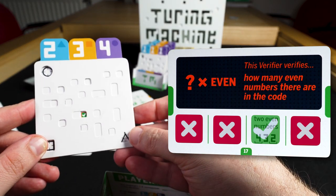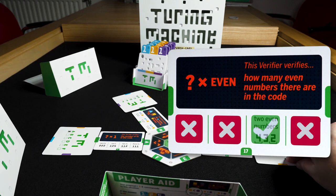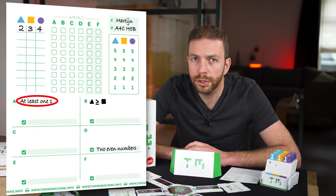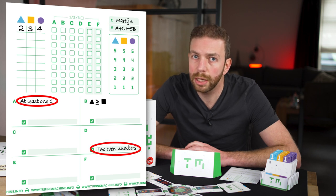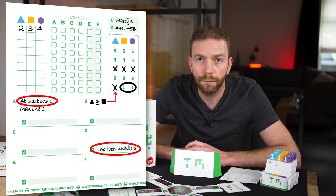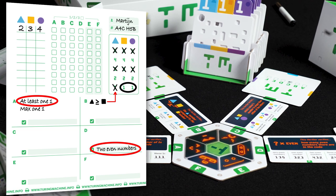When we write down our findings, we can draw a few conclusions. Namely, there's at least one number 1, but we also have two even numbers. That means that there can only be one number 1, and the other numbers cannot be 3 or 5, so they must be a 2 or 4. That's all we conclude at the moment.